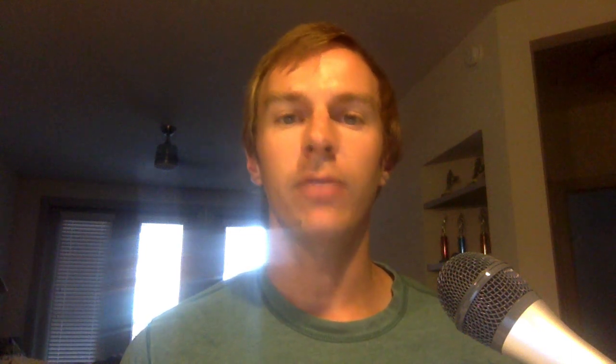This next one is probably the only doubles strategy I knew as a junior tennis player. It's simple but effective: the deep topspin to the backhand. It works against baseline teams because it gets them on their heels hitting their weaker shot. It also gives you an opportunity to come into the net or poach and force a difficult down-the-line shot. Once you feel the ball come off your racket and you know you hit a deep shot with heavy topspin, move forward for an easy volley.